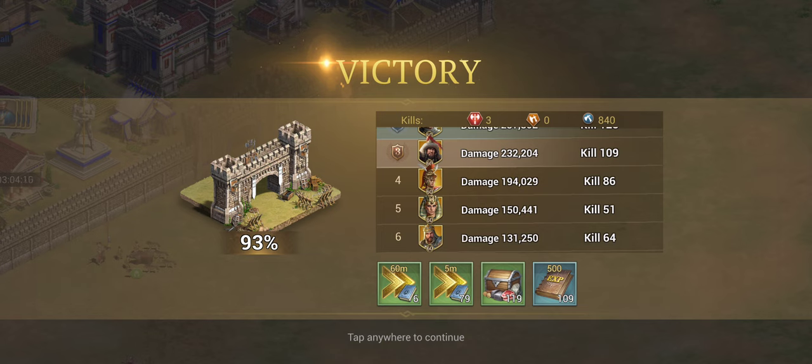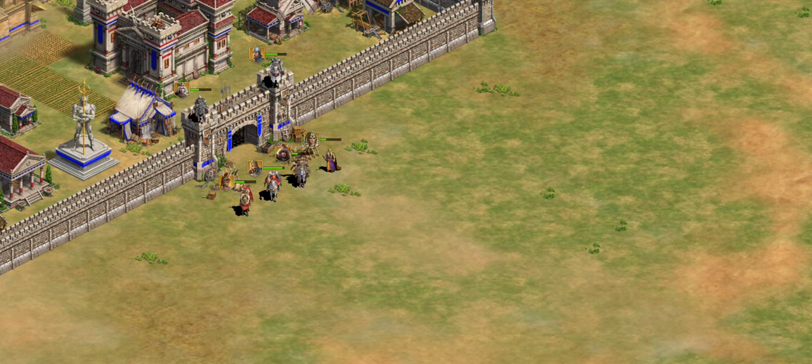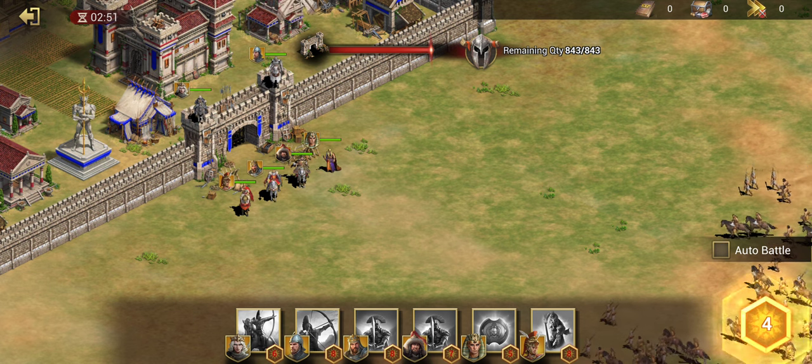Throughout that video I used three barricades because once you get past level 150, two barriers weren't working out. Originally what I would do is put that first barrier to funnel all the barbarians on the left side, but you get so many that they get overwhelmed with just two barriers. If you're not past level 150 yet — and I believe only one other person on the leaderboard was — two barriers should be sufficient. I'll do another quick challenge at level 160 to show you how I was doing it in the lower levels.